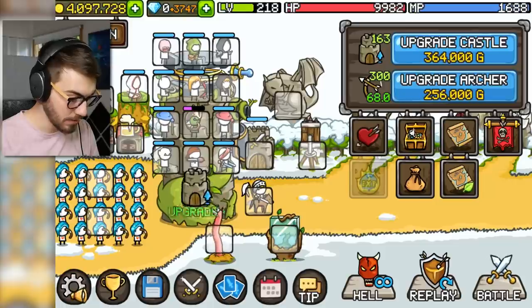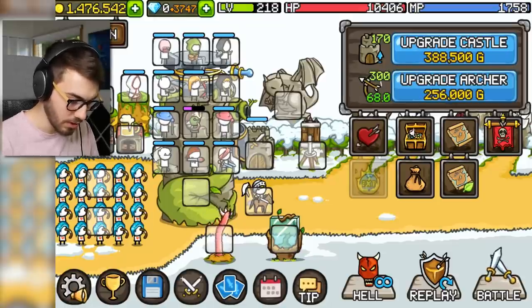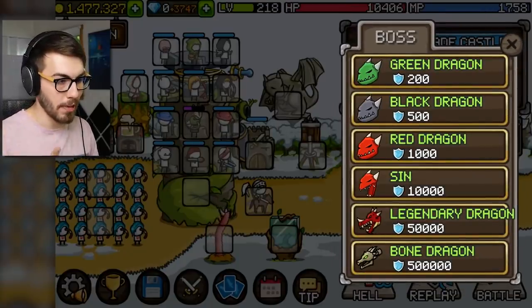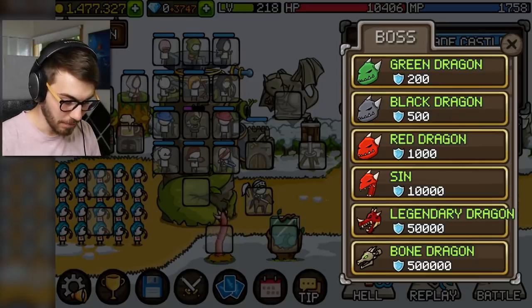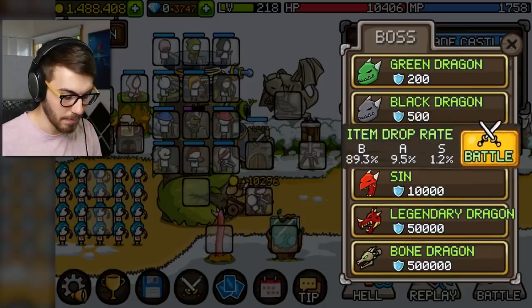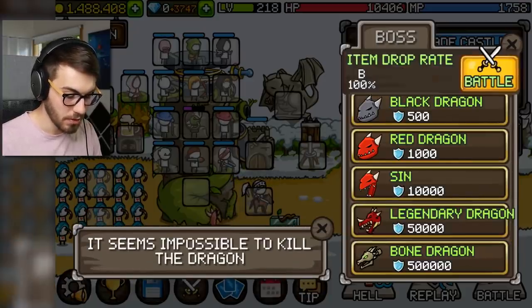Should we upgrade the castle a little bit? It brings up the magic and the HP, so of course it does something. Here's what we should do — we should kill the green dragon and the black dragon. After that there's a red dragon, something called Sin, a legendary dragon, a bone dragon. The green dragon will drop a B item, the other guy drops possibly an A item, this guy drops possibly an S item, and so on.